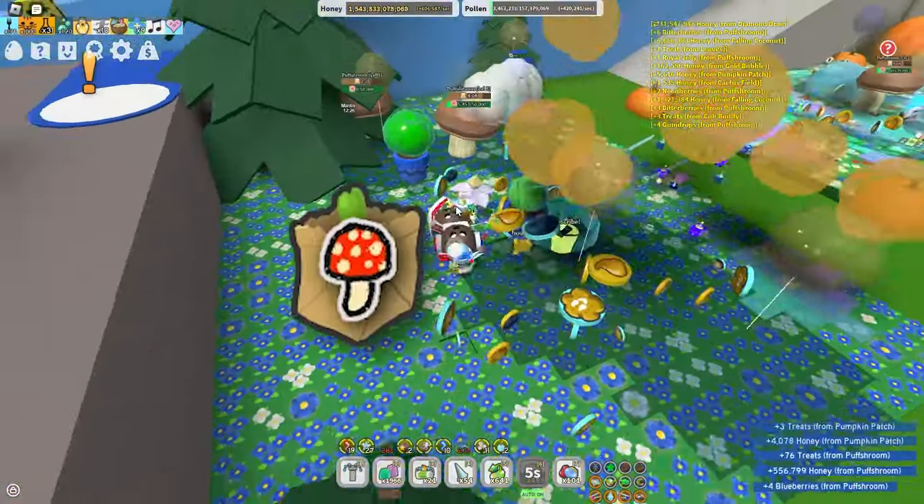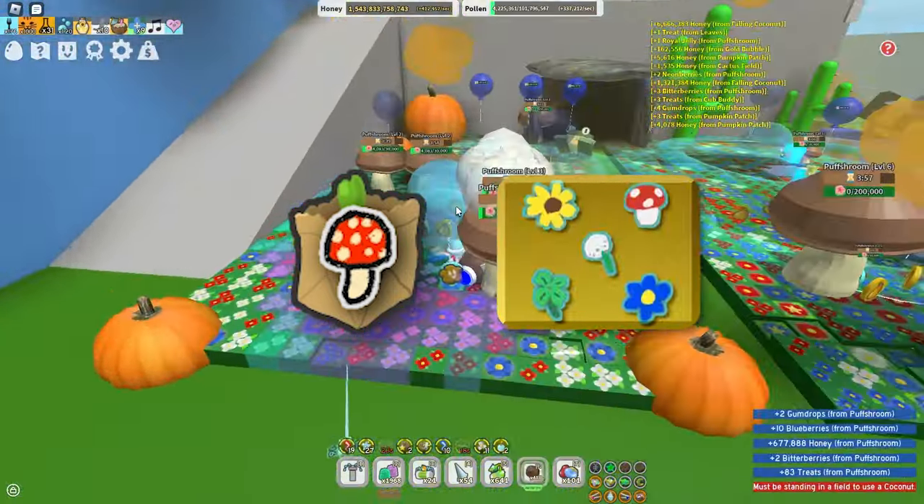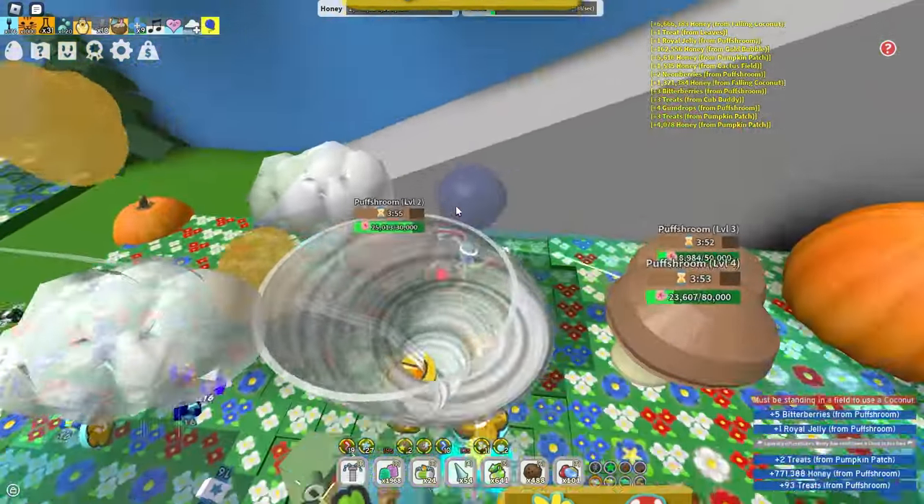Fly Agaric Mushroom. It can be found by breaking puffsrooms anywhere in the starter zone, along with a very rare chance of getting it in the sticker planter. Donating it grants a 10% rare bee pollen boost and gives free soft waxes.